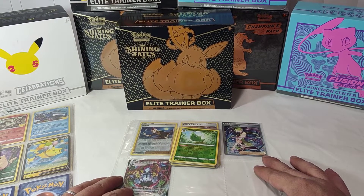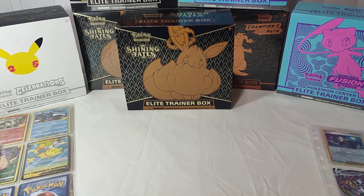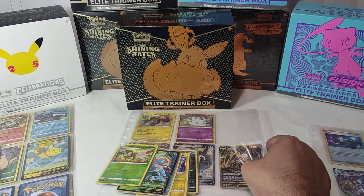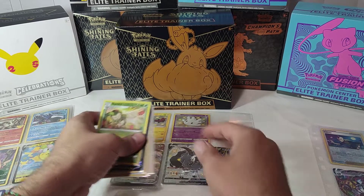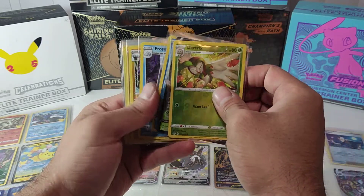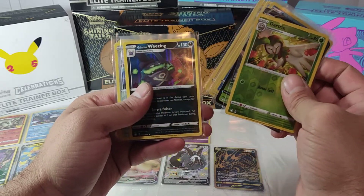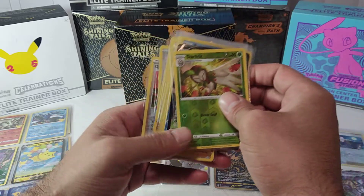Hold on — Shiny Fates is over here. We got the art cards: the Toxtricity V, Buzwole, Frosmoth, Luxio, Morpeko, Galarian Weezing, Eevee, and the Gym Trainer.